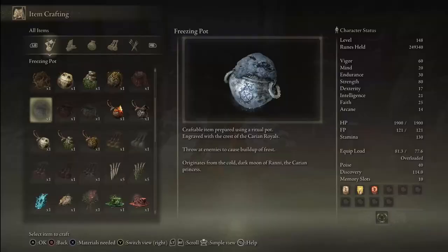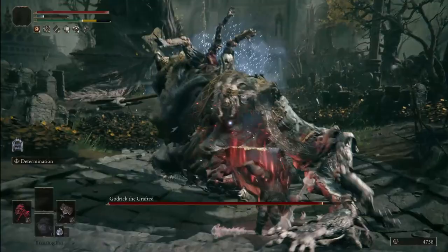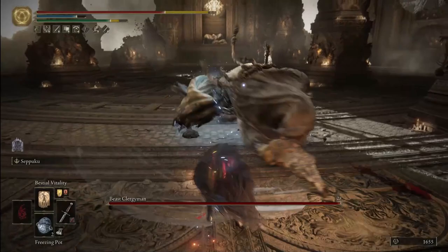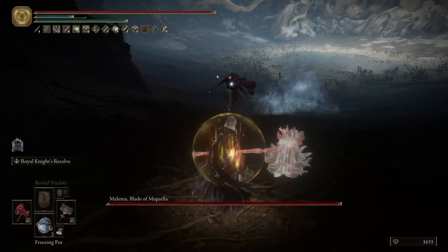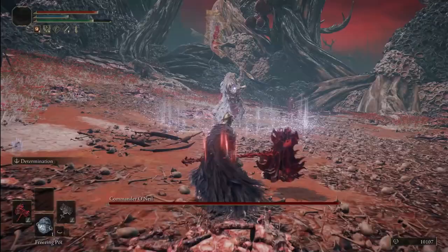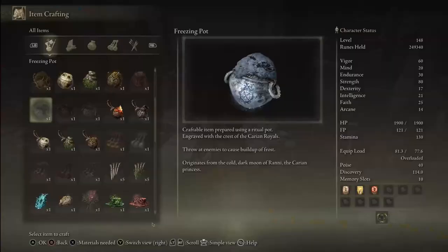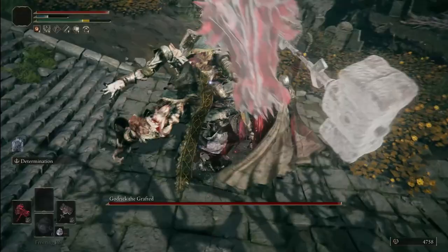First we have the Freezing Pot. When you throw it at an enemy it deals a very high amount of frost buildup. Against most enemies they'll get frostbite with just a single pot; for resistant enemies like Maliketh you'll need around two. Frostbite is an extremely nasty debuff that deals around 10% of the enemy's health when first proc'd and, most importantly, increases the damage they take from every source by 20%.